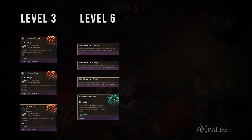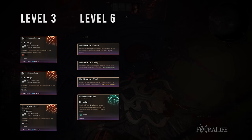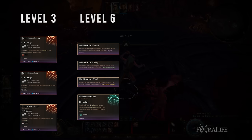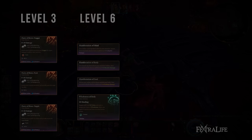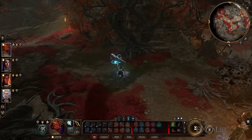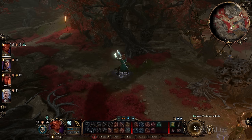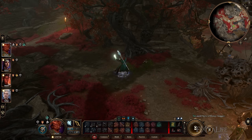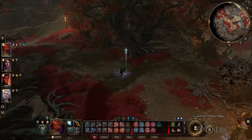At level 6, Way of the Open Hand Monks gain Manifestation of Mind, Body, and Soul, allowing them to add different damage types to their unarmed attacks. This is not only great for getting around physical resistances, but also adds damage to Flurry of Blows, and makes this subclass lean more towards unarmed combat than other Monks. Also at this level, Way of the Open Hand Monks gain Wholeness of Body, which heals them, replenishes half of their total Ki and then restores one Ki, and provides an extra bonus action per turn for three turns, once per long rest as an action. This is incredibly strong, as it allows the Monk to regain a ton of Ki while also allowing them to use Flurry of Blows or unarmed attack twice each turn.